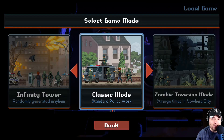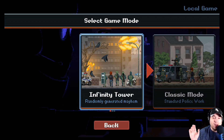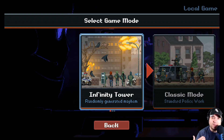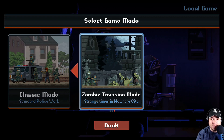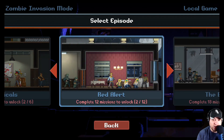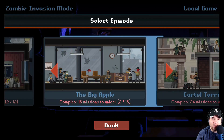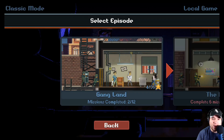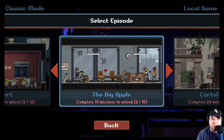There are three different modes. The Infinity Tower is really cool — randomly generated mayhem where the enemies are completely randomly generated, so you always get a different level every time. Then there's a Zombie Invasion mode, which is excellent — a whole mode full of zombies with different episodes. What happens is they take the regular missions and do them in zombie mode.